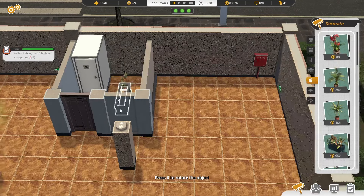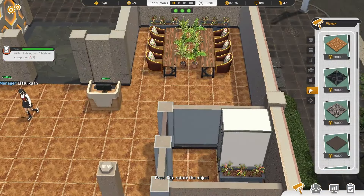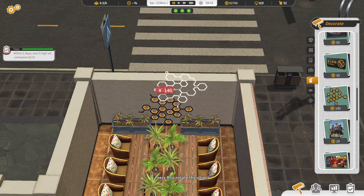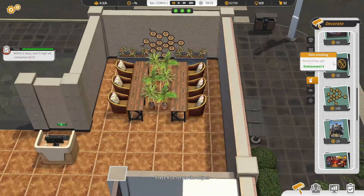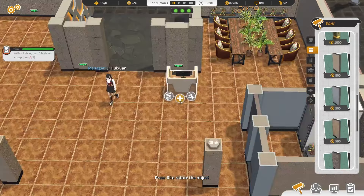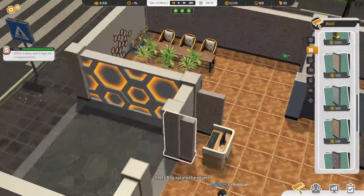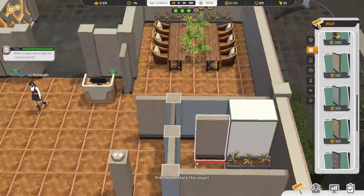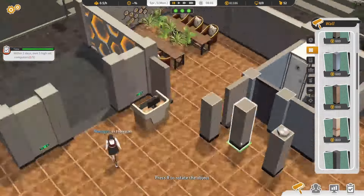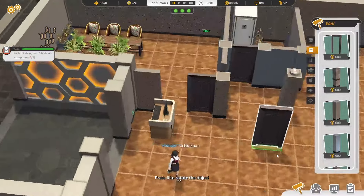I can decorate this place a little bit — environmentally friendly. Let's put it up a little bit — cannot. It cannot be. But can I make it non-smoking? Ah, this one is in the way. Let's put them maybe here.